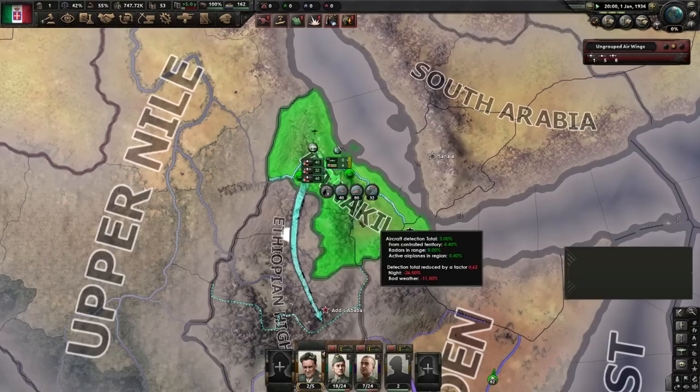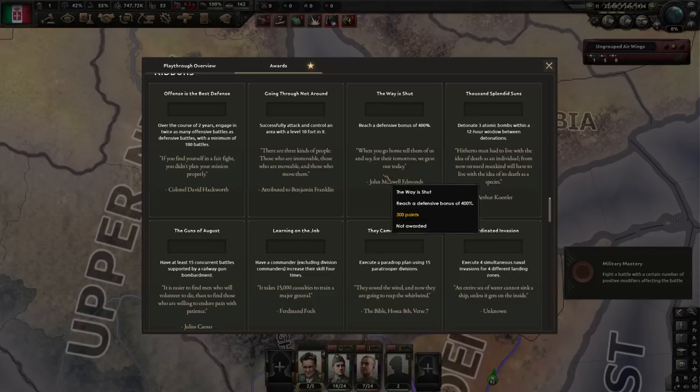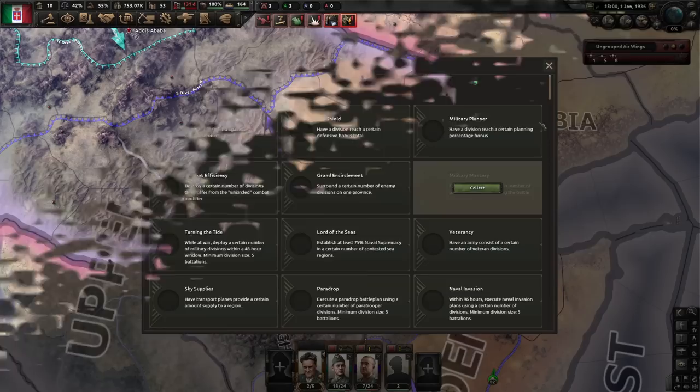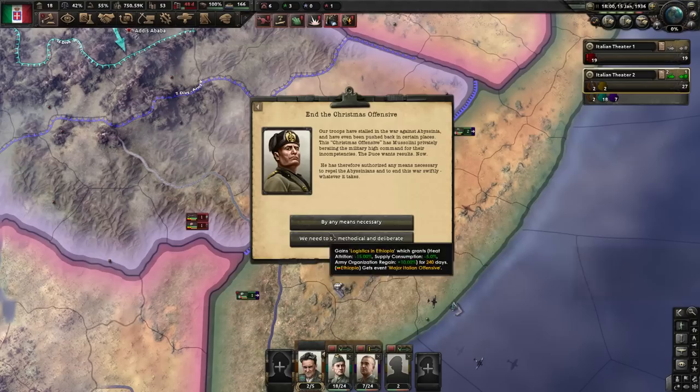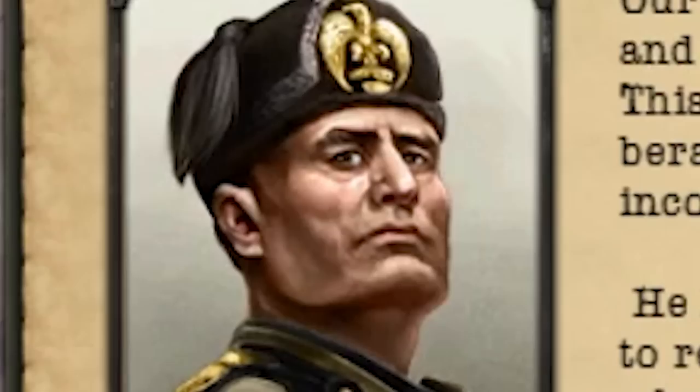I'm also going to make use of plenty of air support and send every plane I've got down here to make sure that we get plenty of green air. One of the new little badge things just popped up — this is actually new in the expansion. Air power is always going to be a very helpful thing. But don't count the Ethiopians out; these guys can definitely cause some issues. End the Christmas offensive — our troops have stalled in the war against Abyssinia. Mussolini has given us a mission because he wants us to win the war by any means necessary as quickly as possible, and this is going to escalate the war.